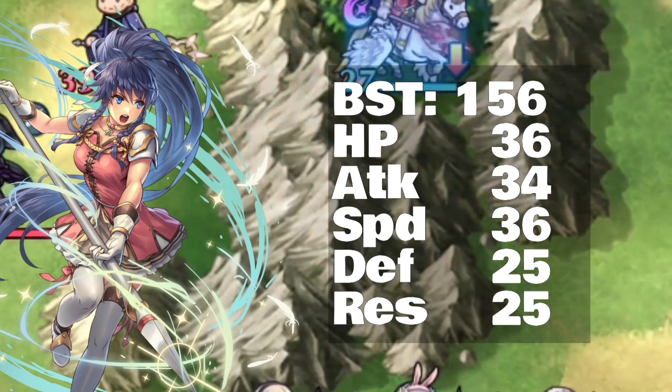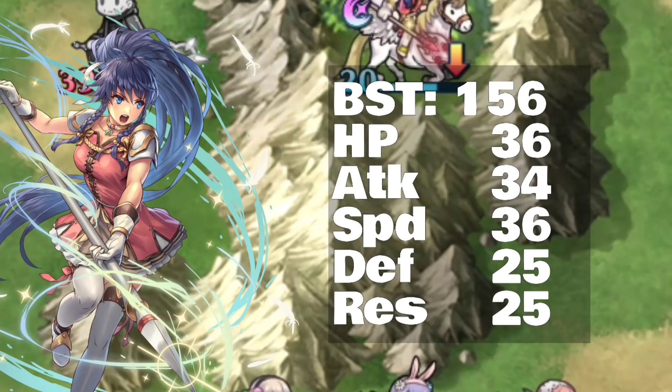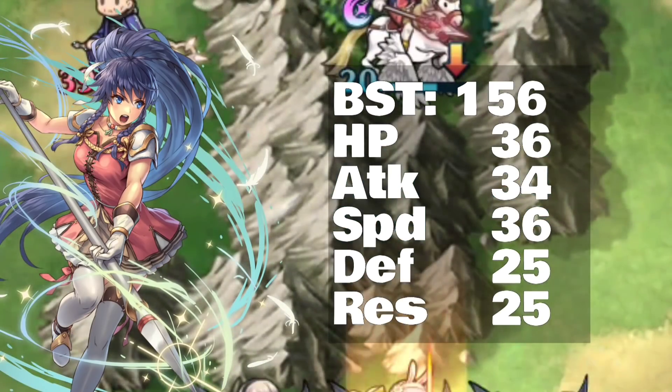Of course, the best boons are attack and speed. The best bane is resistance, because math. Let's go ahead and compare her to her contemporaries.